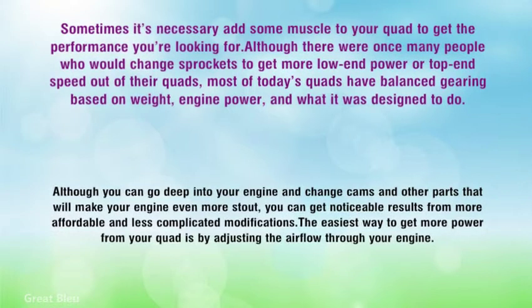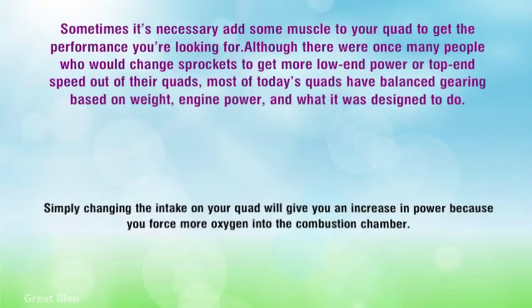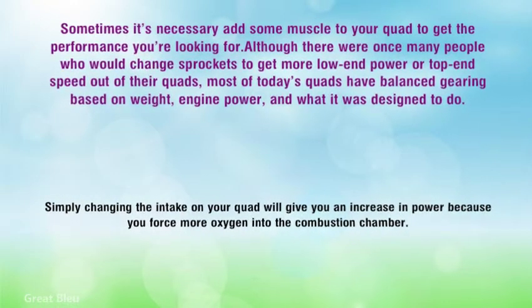The easiest way to get more power from your quad is by adjusting the airflow through your engine. Simply changing the intake on your quad will give you an increase in power because you force more oxygen into the combustion chamber.